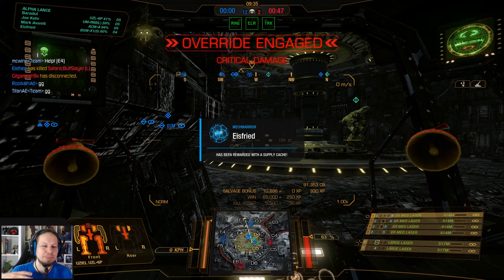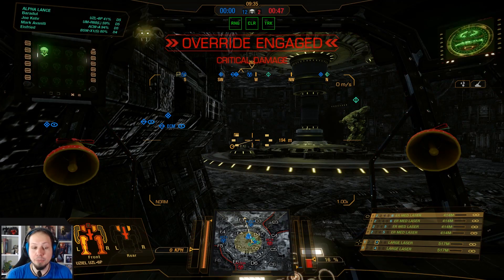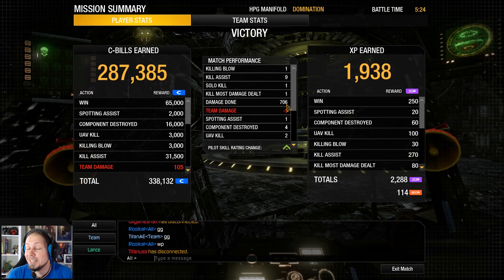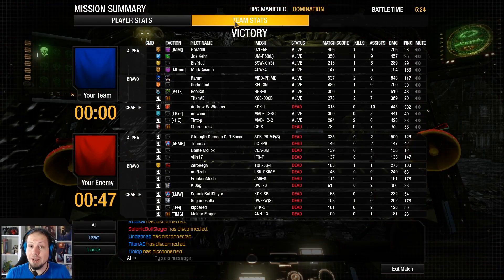Mobility, being active, trying to get into a position or getting onto an angle where the enemy is not aware of you — that is crucial here. We survived. We almost cooked ourselves, but we dealt 706 damage in the end. You could play it a little more safe than I did here, but 706 is pretty good for an Usiel. We got one killing blow, nine assists, kill most damage dealt, and four components destroyed. That was the first round.